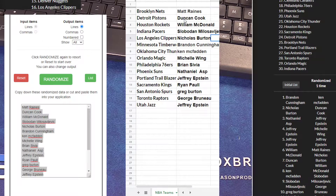We got Matt with the Nets, Duncan with the Pistons, William with the Rockets, SM with the Pacers, Nick with the Clips, Brandon with the T-Wolves, Ken with the Thunder, Michelle with the Magic, Brian with the Sixers, Nathaniel with the Suns, Jeffrey with the Blazers, Ryan with the Kings, Greg with the Spurs, George with the Raptors, Jeffrey with the Jazz.